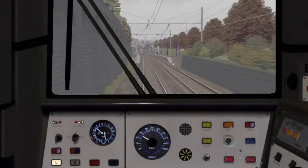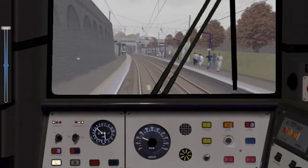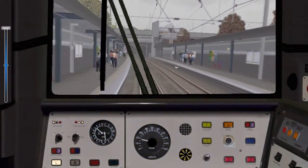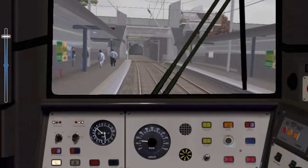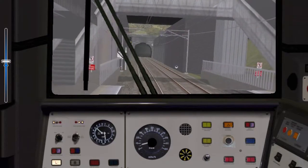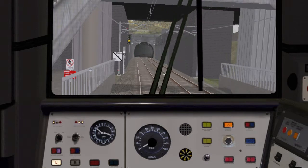We can now see platforms at Five Ways. I think I got a single yellow. We've arrived at Five Ways — you have arrived at Five Ways, overrun 0.4 metres.